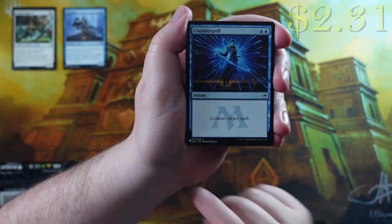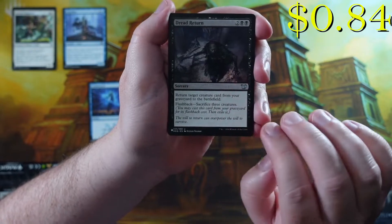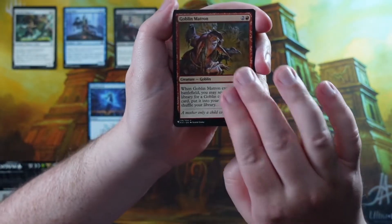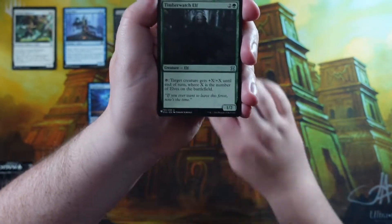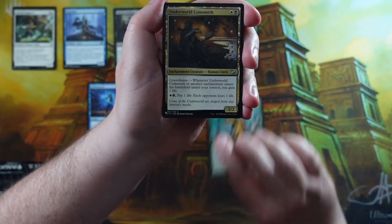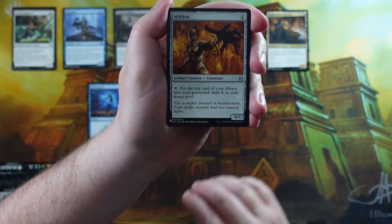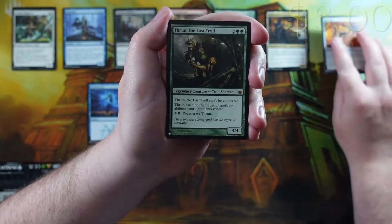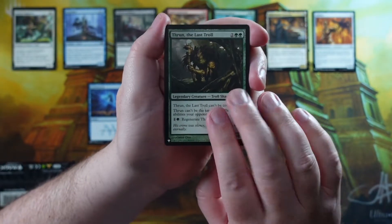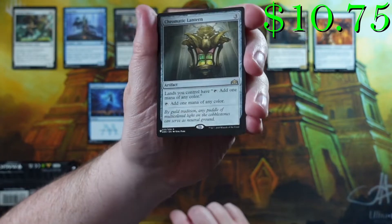We got a Counterspell here out of the Wubrg order - pretty good, we'll take that. Dread Return, another solid card from the Wubrg order. Epicure of Blood, Goblin Matron - these come in Wubrg order: white, blue, black, red, green. Then a multi-color card - Underworld Coinsmith from the original Theros block. Then a colorless card, a Milikin, very nice. Our M15-or-older mythic is Thrun the Last Troll, and our rare is a Chromatic Lantern - a pretty spicy pack.